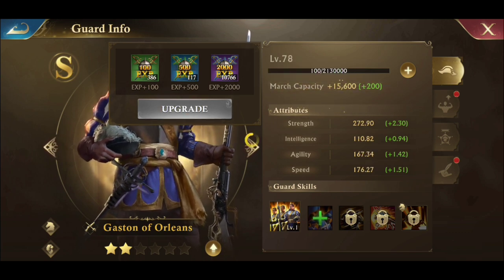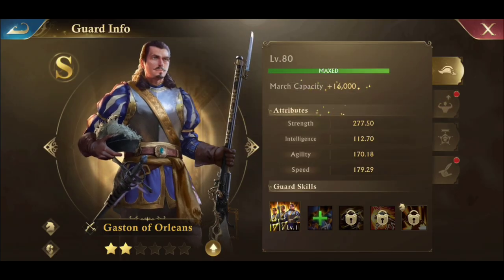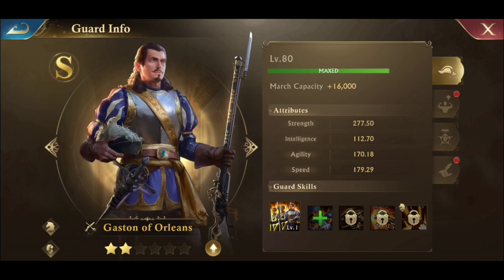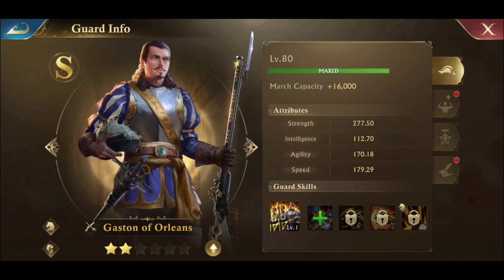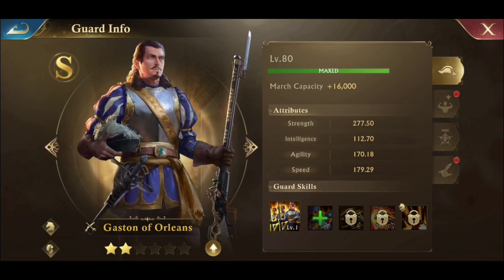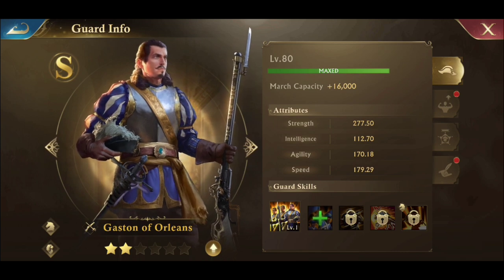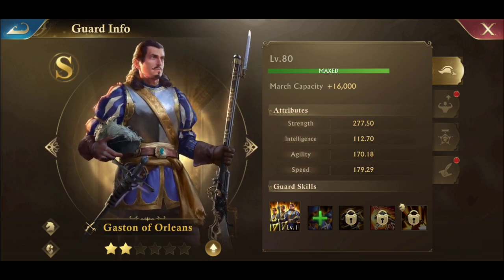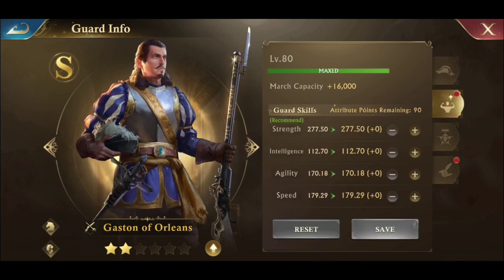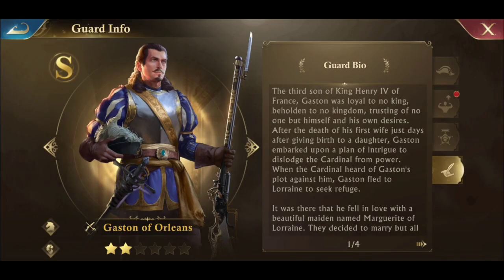It is level 80! Okay cool — gold guards are maxed out at level 80. So: first we're going to appoint our guards, then we're going to set our guard weapons (which is easy), then we're going to do our guard stars, then you're going to level up your purple guards first to level 60, then you're going to do your gold guards and they go all the way to level 80. And this is before we even messed with any of their special abilities or guard skill abilities.